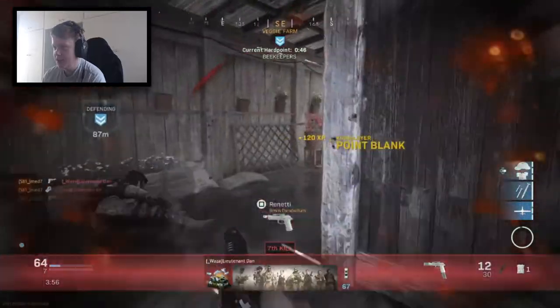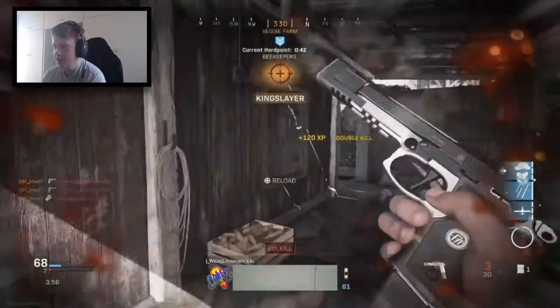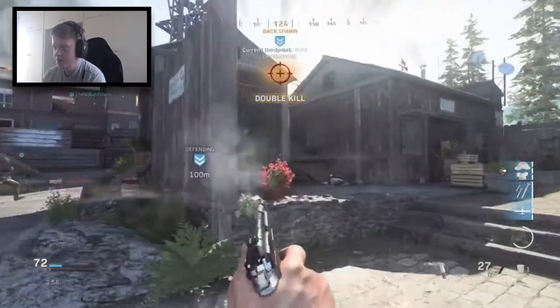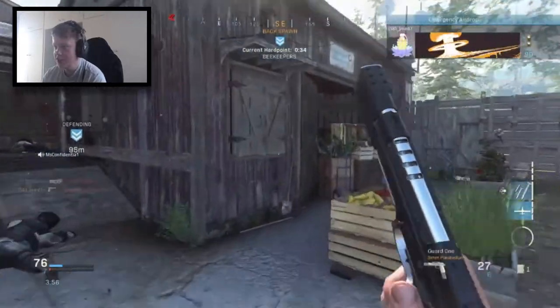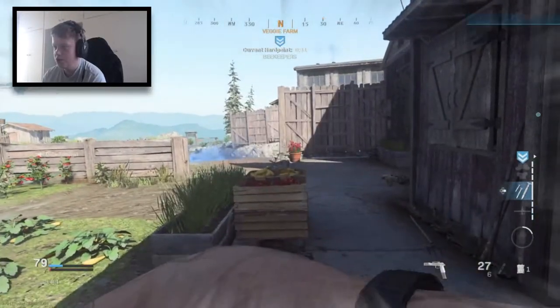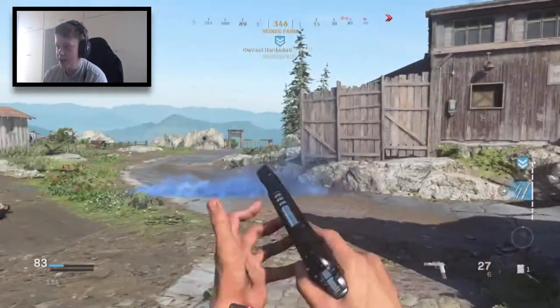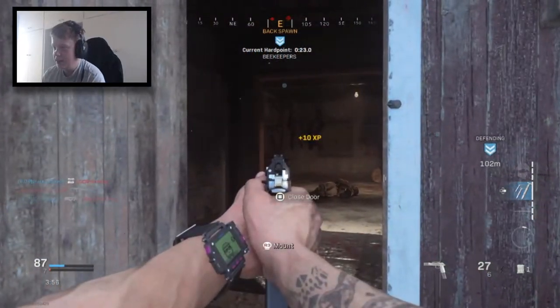I need to change my streaks because I'm using the cluster strike and the emergency airdrop. This pistol is insane! I'm using the cluster strike and the emergency airdrop for the challenges. The emergency airdrop is so rubbish — it literally drops like two UAVs and a cluster strike. I really need to change them and put the VTOL back on and the advanced UAV.